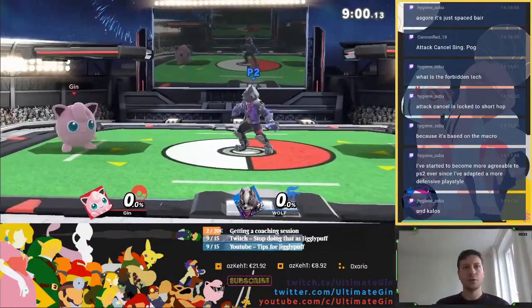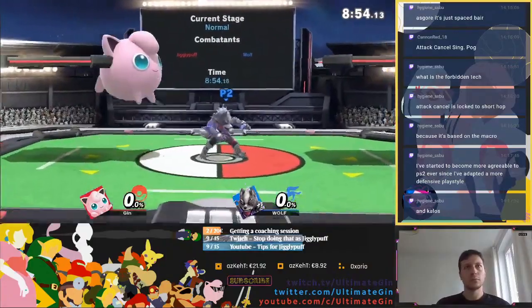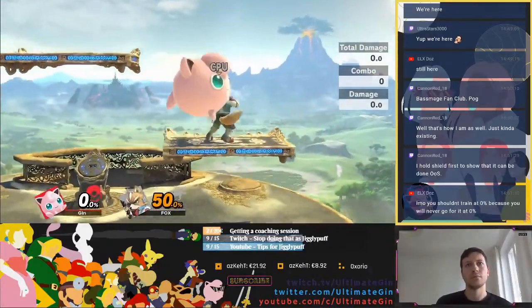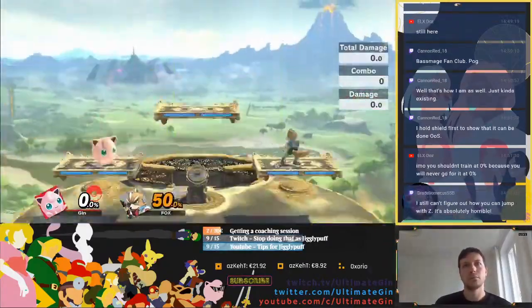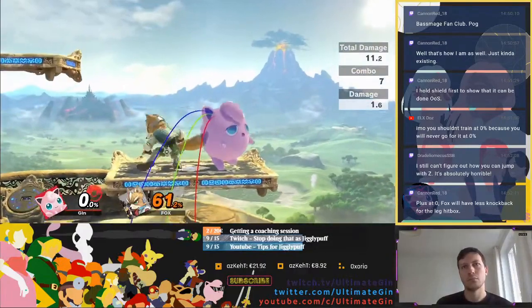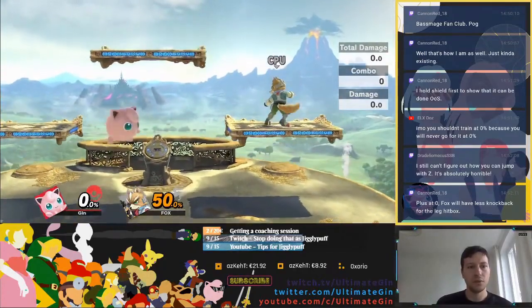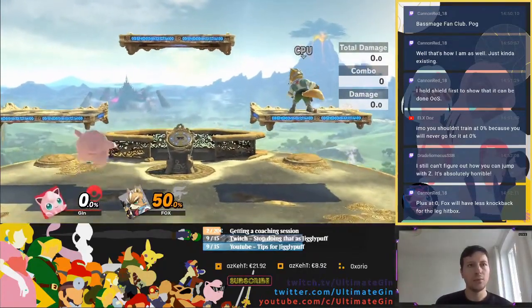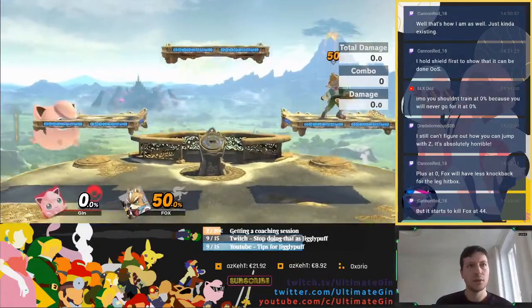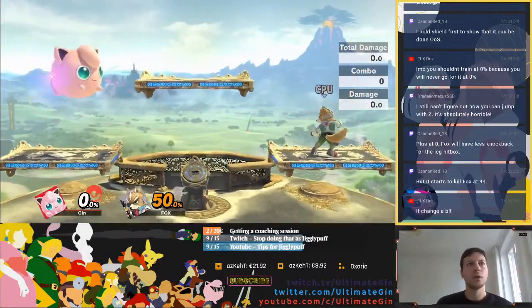Alright, let's actually try something sick. I still can't figure out how you can jump with it — it's absolutely horrible. But it's like, I'm using Z for special techniques. It's not my main jump button. My main jump button is Y. Combos.